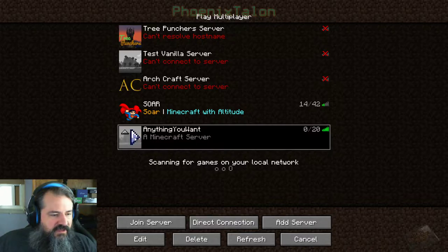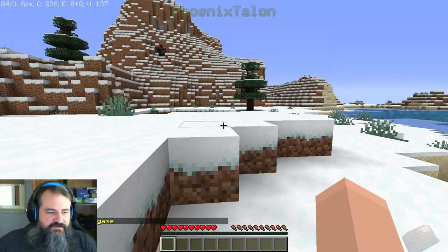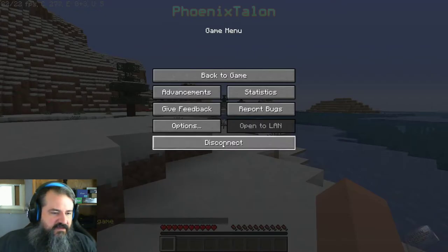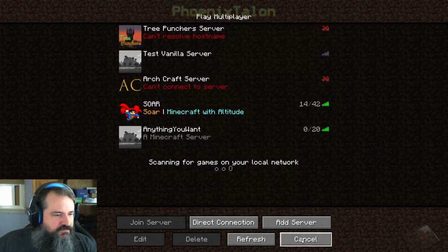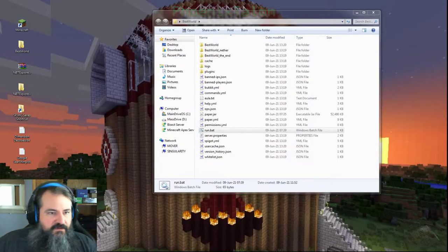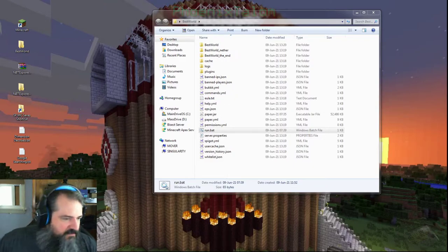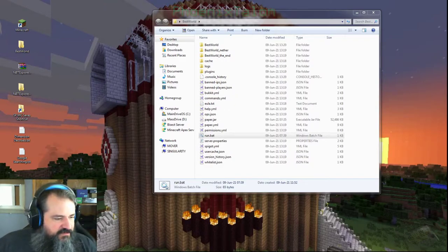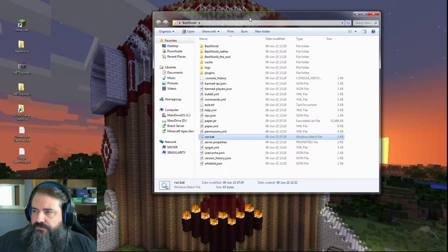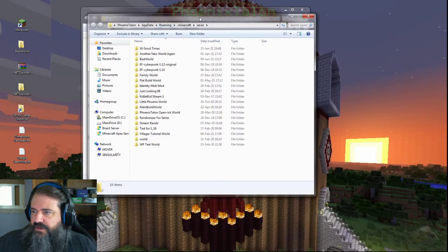We're going to tell the server to stop. Now we're going to go to our save folder — our Minecraft single-player game saves. On one side we've got our server, and on the other side we've got our saves. Let me make these a little smaller so you can see what's going on. Right here at the top we've got our server files for the world, and in here we go into Best World and we've got our dimensions.